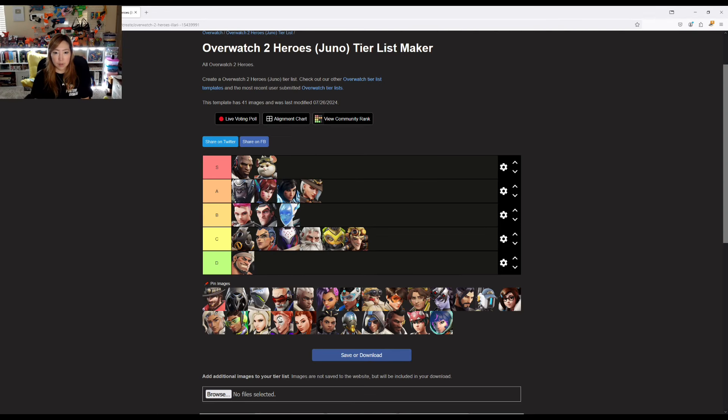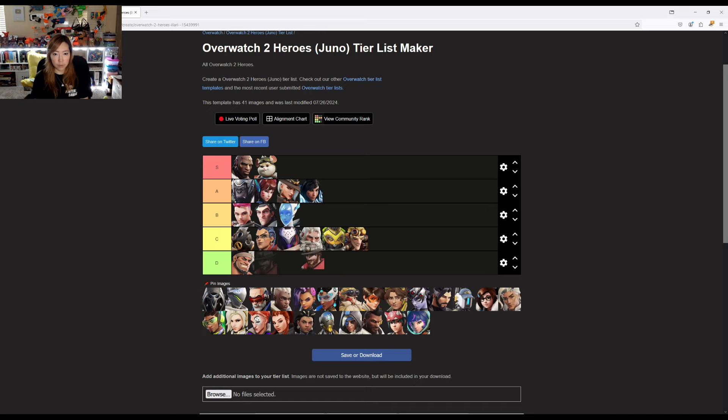Actually, I changed my mind about Ashe — her ability really does depend on accuracy, so I'm moving her in front. And Cassidy, I'm going to put him in front of Echo.